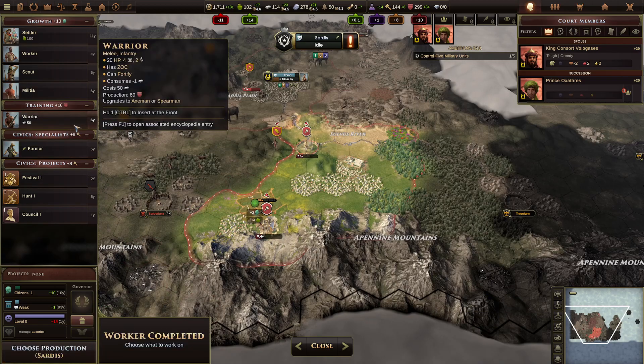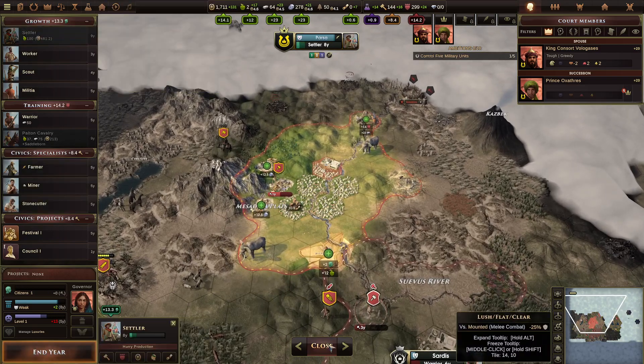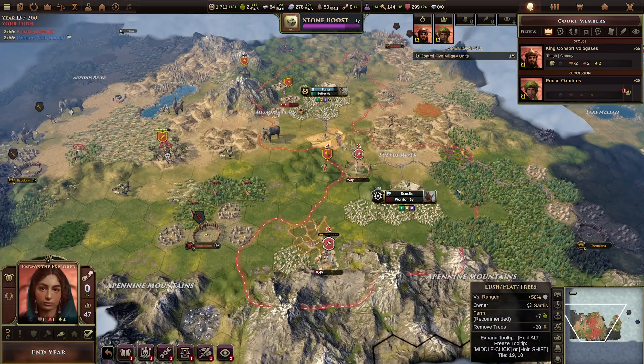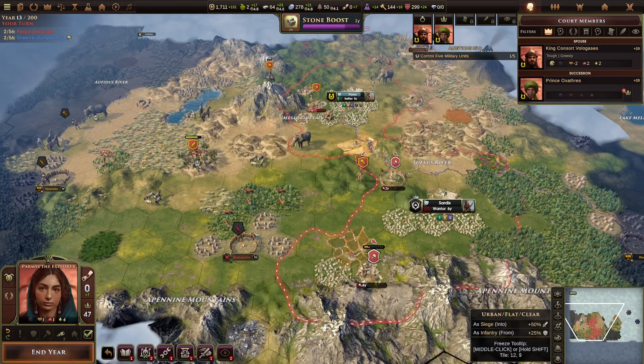Six turns for warrior here. Maybe we do settler and warrior. We already have two workers out, so we don't really need a third worker. We do want to get that. So this is a priority site right now to clear.